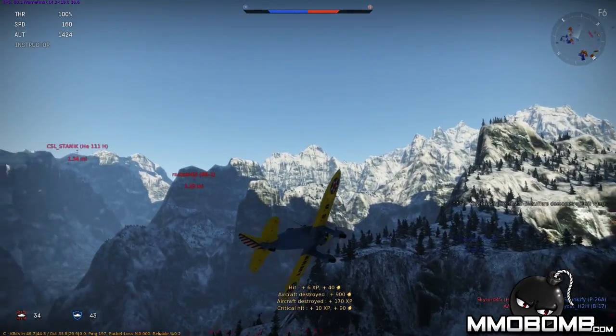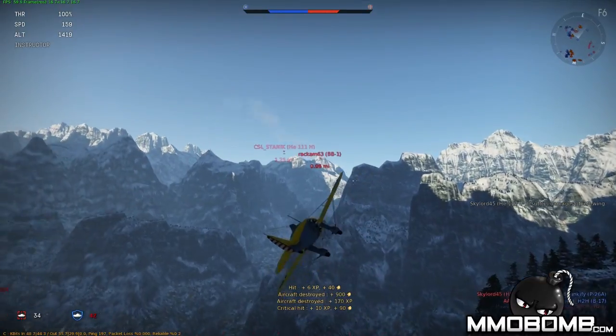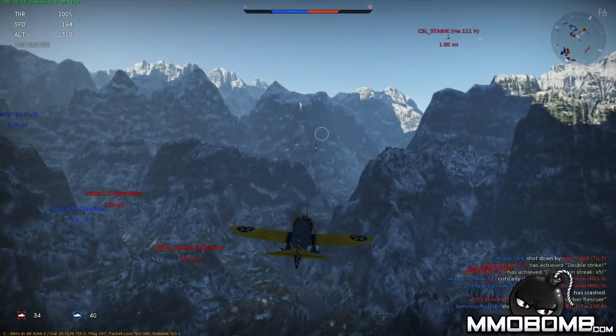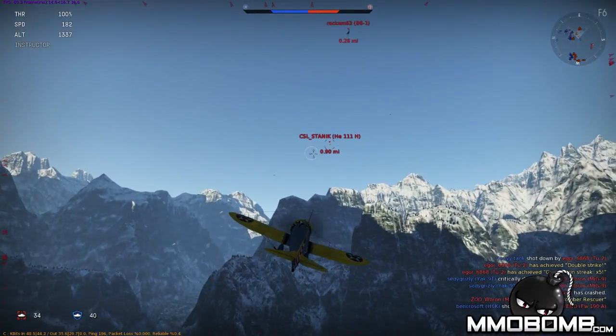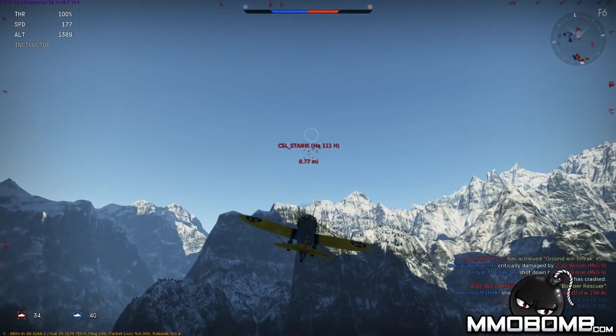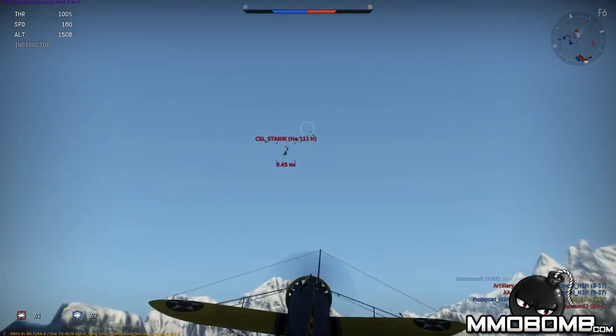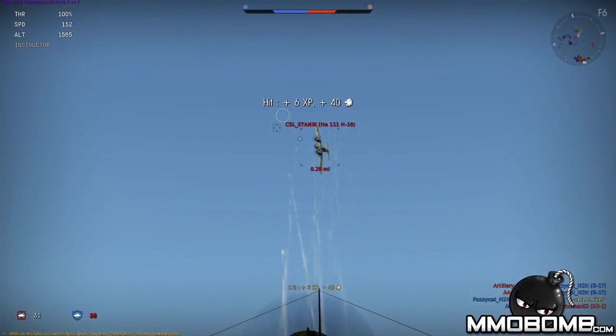Got him — critical hit, his left wing was taken out! I broke his left wing off so he's going to spiral into the ground. If you get taken out early you don't have to worry too much since you have extra aircraft to work with. Here comes another guy — he's more of a bomber, a much bigger plane, so he can take hits a lot easier than I can.